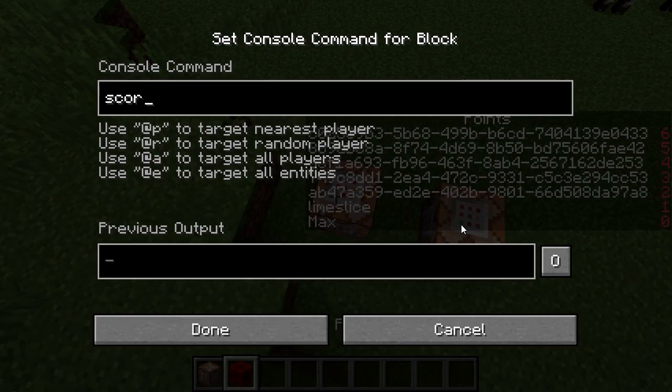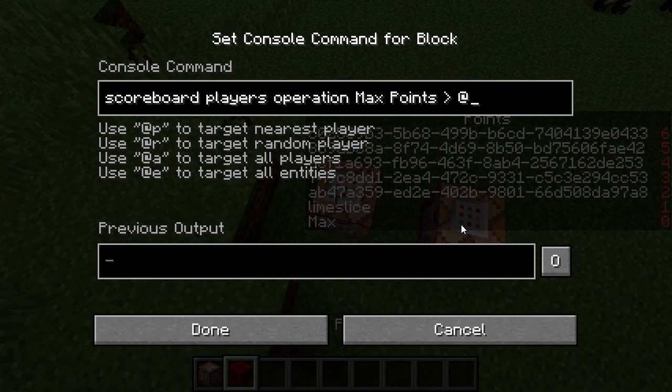And then we're going to do an operation. Scoreboard players operation — we're going to set max points to be the largest of everybody who has a score in the points scoreboard that is at least zero.